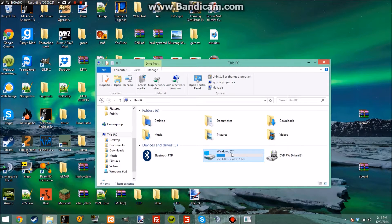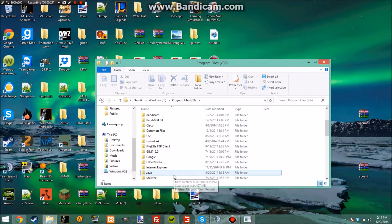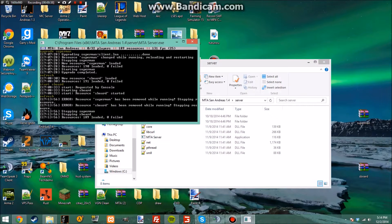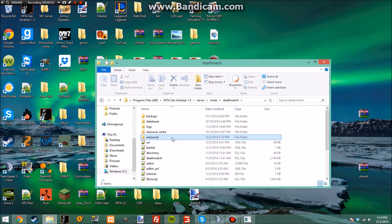First, you're going to open up your files, go to Windows Program Files, down to MTA San Andreas, go to server, and here's where we have our server. I'm going to leave this console running — deathmatch resources.